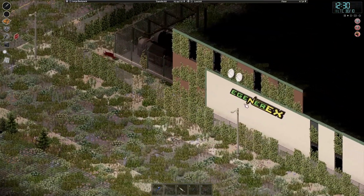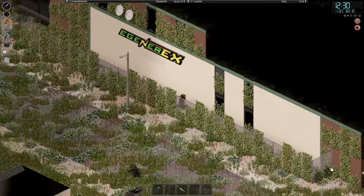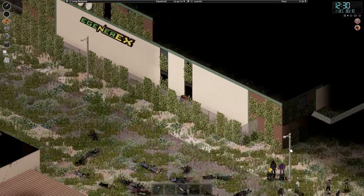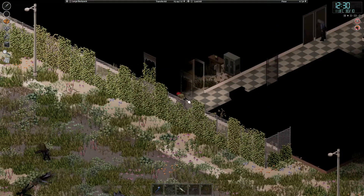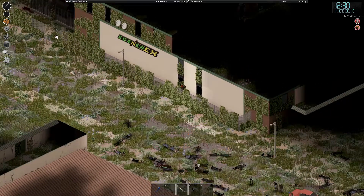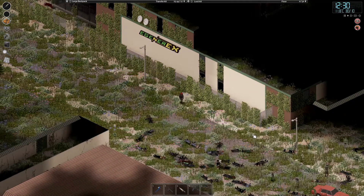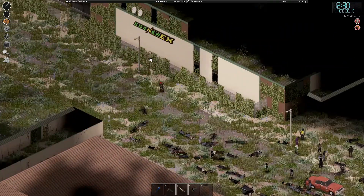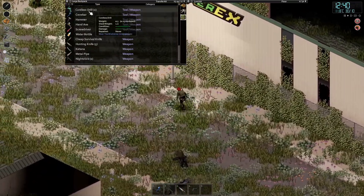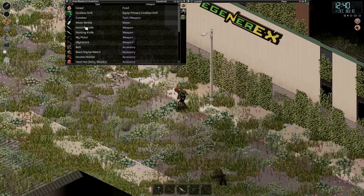I think we might need to get out of here, and fast. A gate at the end? No. There's a gate down there — I'll miss that one. God, that's quite a few Zeds. Might have to get the old cordless drill out. These things are ridiculous.